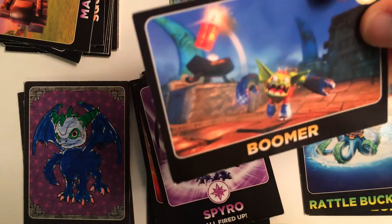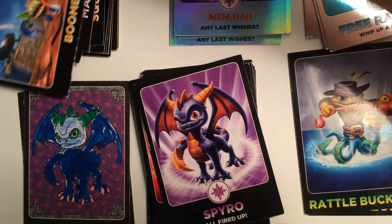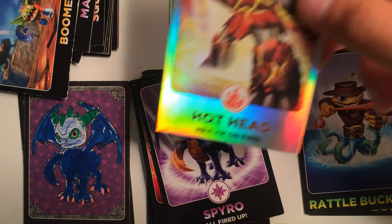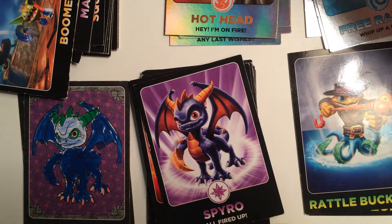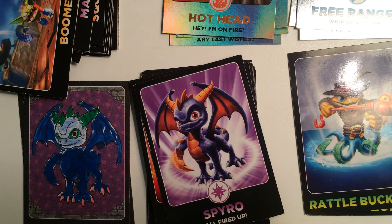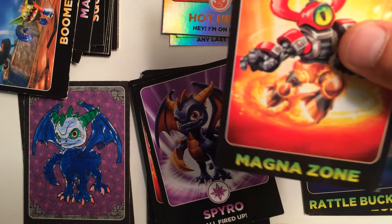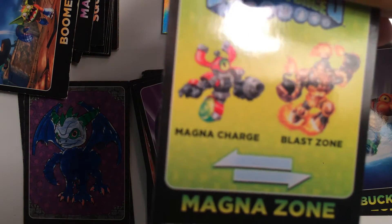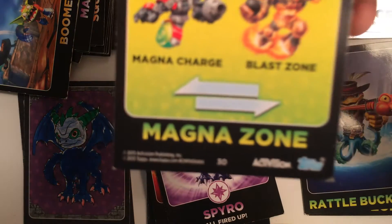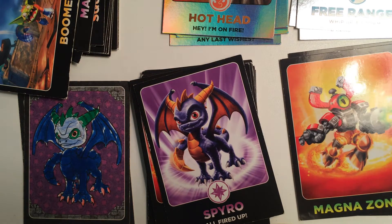Next we have Boomer, he is number 47. Next we have Hot Head — he's a Rainbow Foil, he's 165. Next we have another Swap Force. Gosh, I keep saying Evolved — Swap Force. This is my last Swap Force one. This is Magna Zone. He has Magna Charge and Blast Zone combined, and he has number 30. I guess you could call these Evolved — like they evolved, they're like two combined.